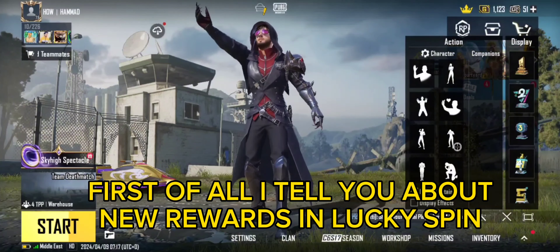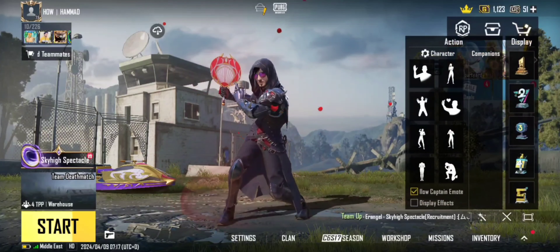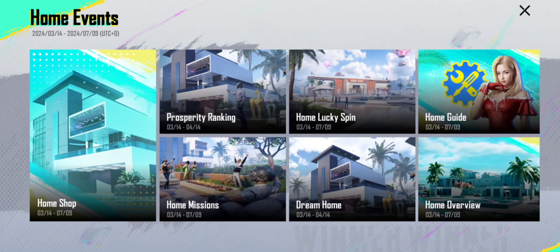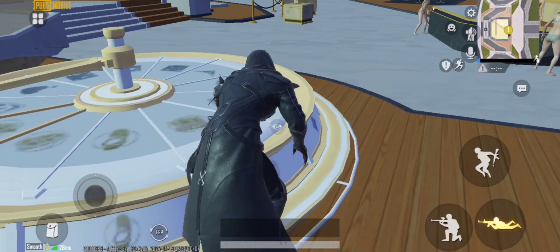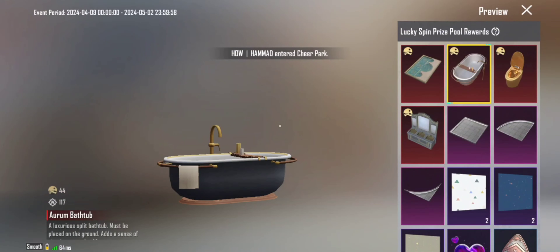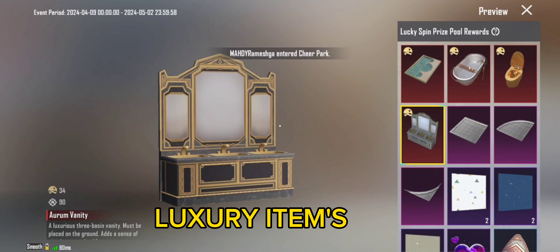First of all I tell you about new rewards and lucky spin. Swimming pool. Toilet. Luxury items.